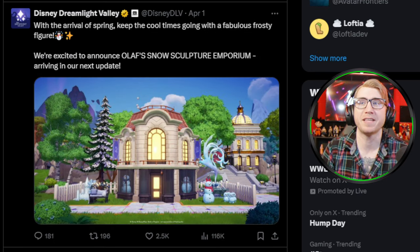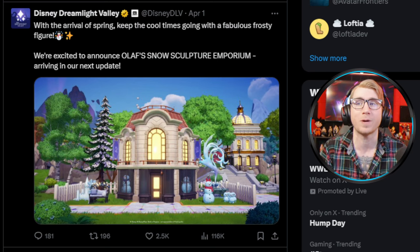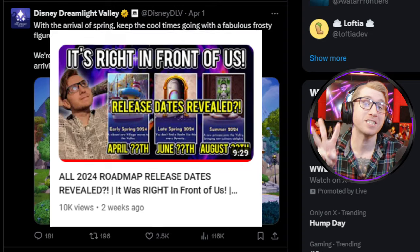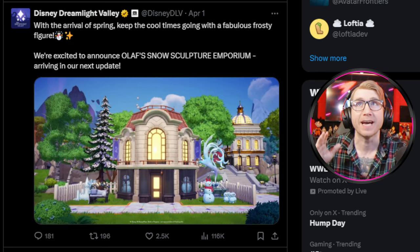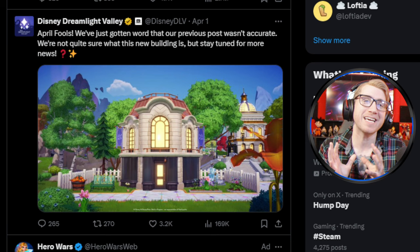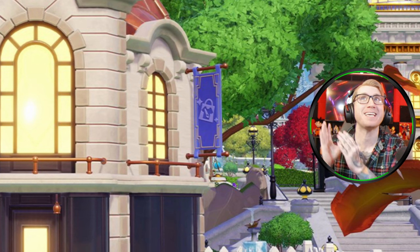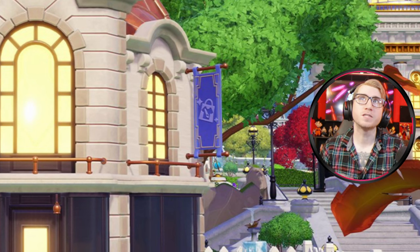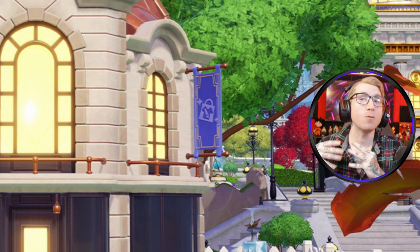There are a lot of interesting theories about what this building can be, but I think we have enough context and clues to have a very good idea. The initial April Fool's Day post said this was coming in the next update — even though they said it was Olaf's Snow Sculpture at the time. Yes, they said it was an April Fool's joke, but this image shows they've clearly already modeled and placed this structure on the development side. If you watched my previous video talking about the next three update release dates, I am not surprised at all that we're already seeing teasers for the next update.